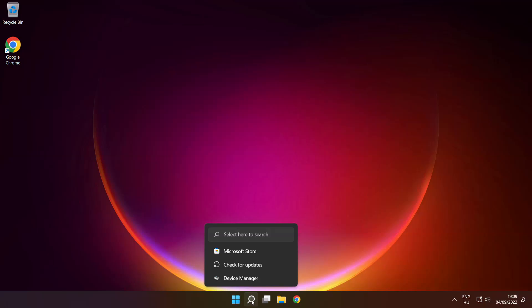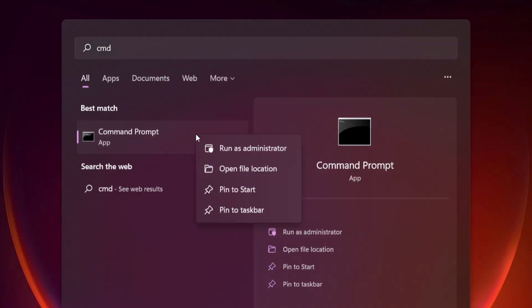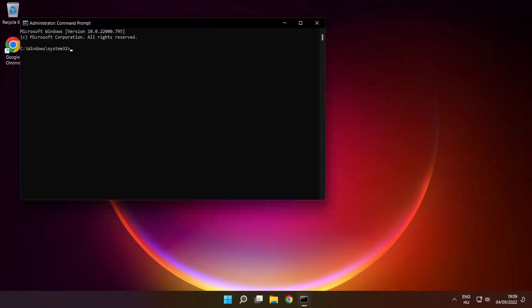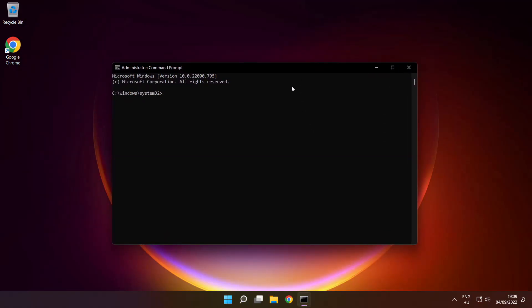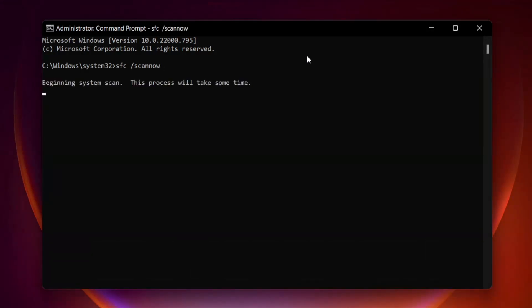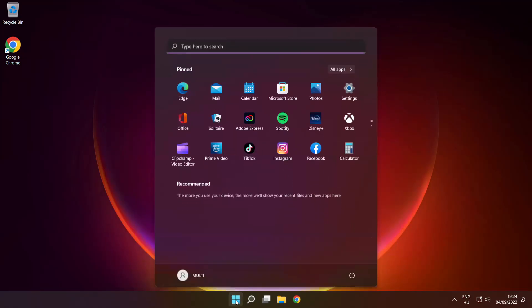Click the search bar and type CMD. Right-click Command Prompt and click Run as Administrator. Type SFC /scannow and press Enter. Wait for the process to complete. After completed, close the window and restart your PC.